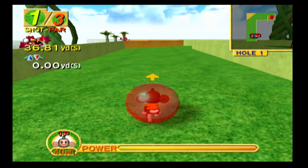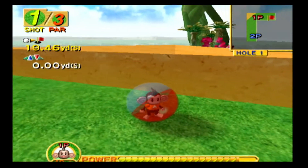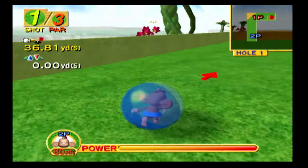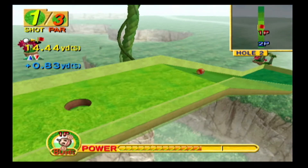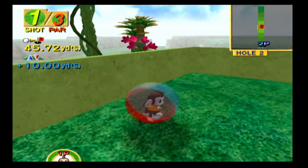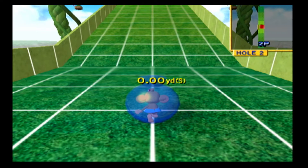Monkey Golf is exactly what it sounds like — it's mini golf where the monkey balls are the golf balls. You can play 18 different holes with up to four players and each hole gets more complex as you go along. You set your direction, range, and power to get the ball into the hole with the least amount of strokes possible. Monkey Golf is pretty fun and I think it's my favorite of the three mini games. So the mini games in Super Monkey Ball are pretty fun and fleshed out — just be prepared to play single player for a while to earn enough play points to unlock them all.